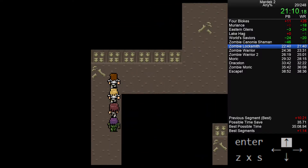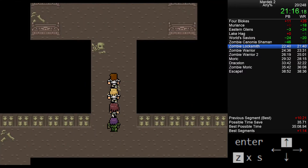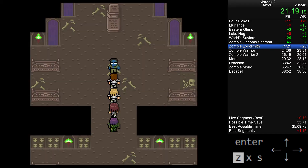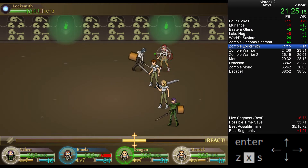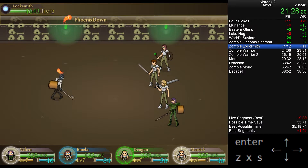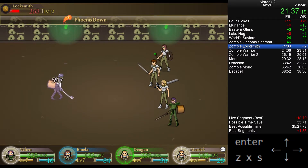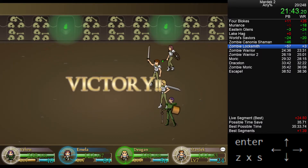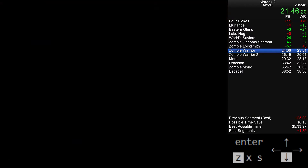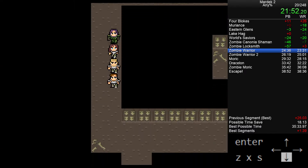We're coming up to the zombie locksmith, who has a really important key for us — of course he's a locksmith, he has a key. Because he's a zombie we're going to defeat him by throwing Phoenix Downs at him. Each Phoenix Down deals 100 to 999 damage, so any roll over 550 is above average. Right there, very quick — I got the keyblade! It's a random drop from the zombie locksmith, 50% chance. I'll get back to that in a bit.